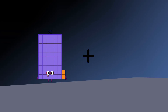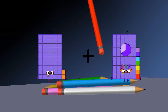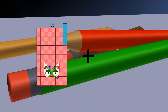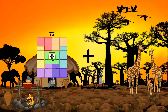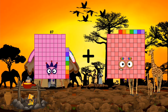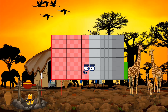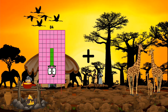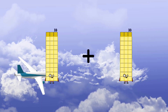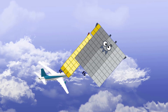62 plus 67 equals 129. 87 plus 107 equals 194. 33 plus 93 equals 126.